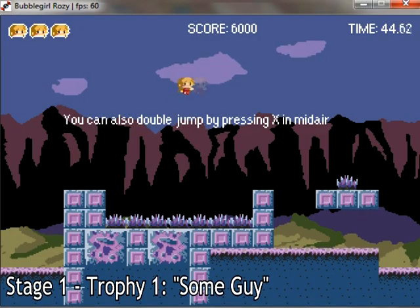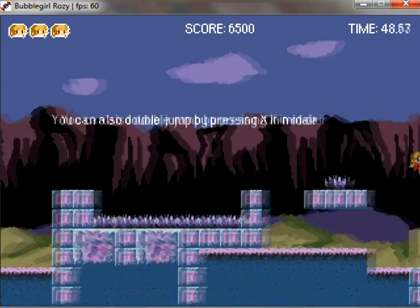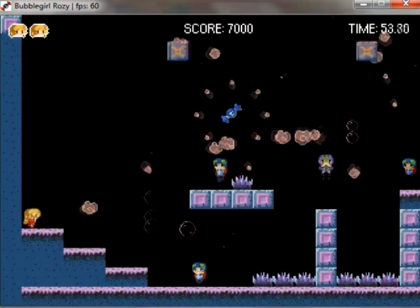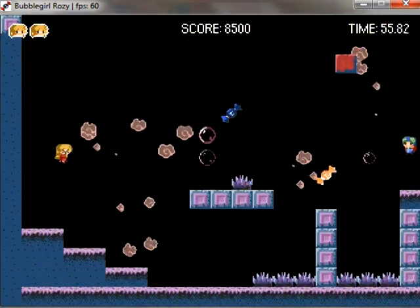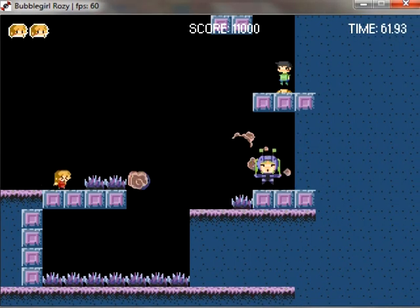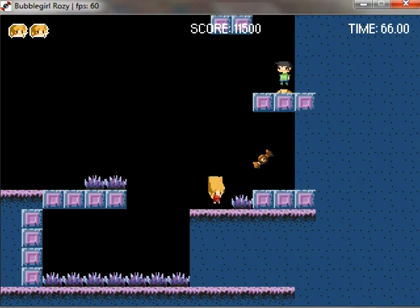The first trophy you'll find is located in a pit after the screen telling you how to double jump. Now normally jumping in the pit will kill you instantly, but since this game does everything it can to not suck, it just leads to this secret area. Just make sure you take out the earth chants that are hunking blocks at you and there it is! That's the first of many trophies.